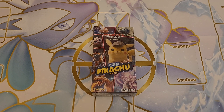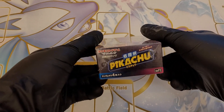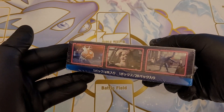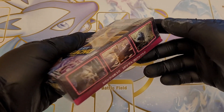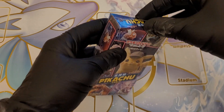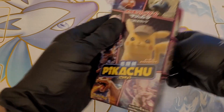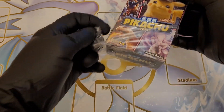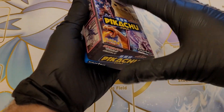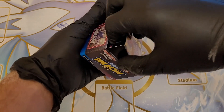Welcome to the Reluctant Collector. If you're new to the channel, please like and subscribe. Today we have a rare box of Japanese Detective Pikachu. There are 20 packets in a box with four cards in each, and the rare ones we're looking out for are the Charizard GX and Lieutenant Yoshida.